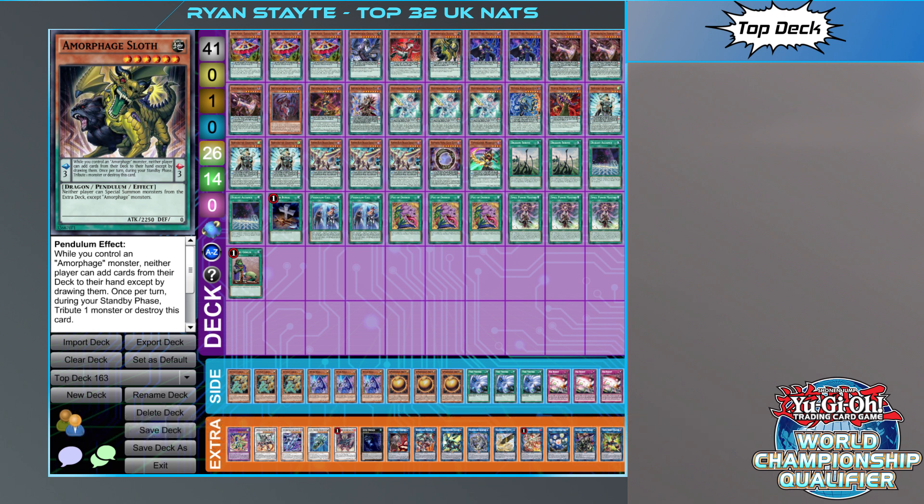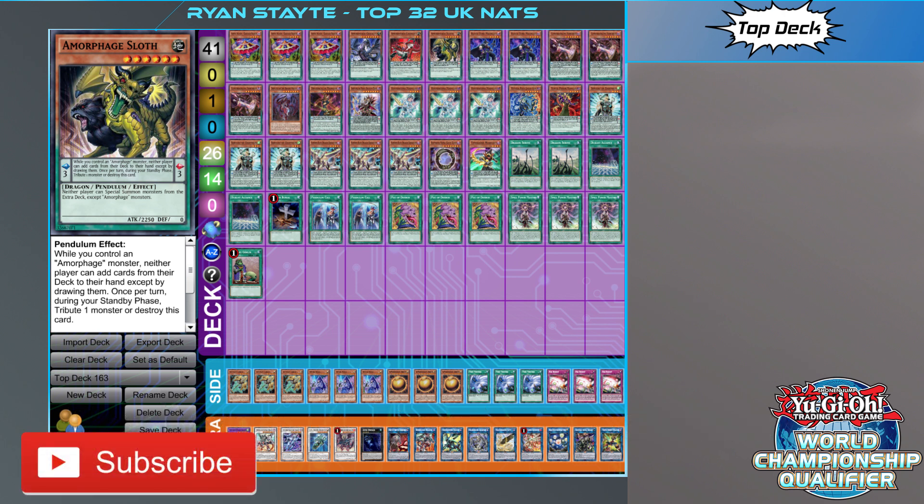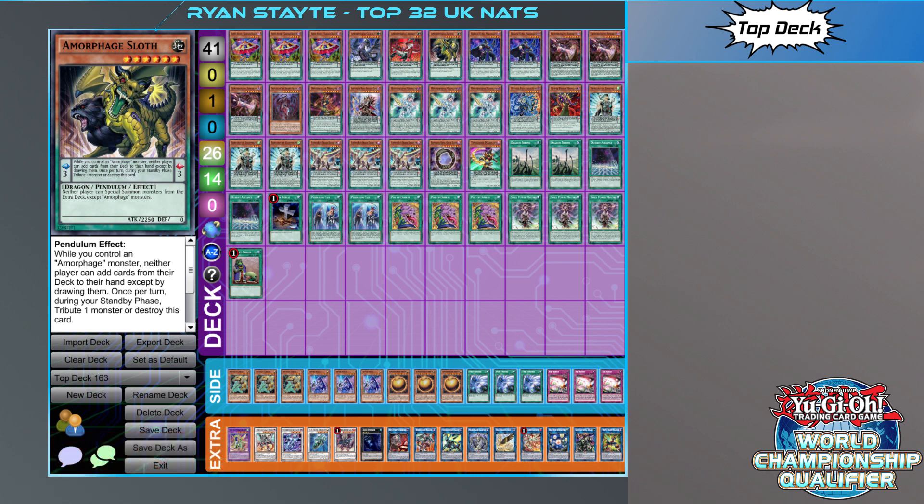There's a whole bunch of engines thrown into this deck that all fit so well together and enabled him to make it well into top cut. Let's run through the list pretty quickly. Triple Razor Goliath, Letchery, and Sloth are the Amorphages he's gone for.